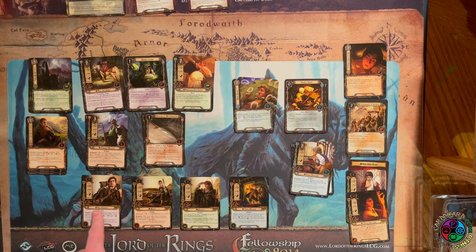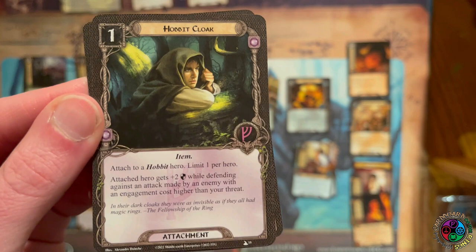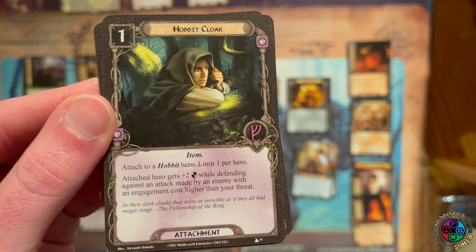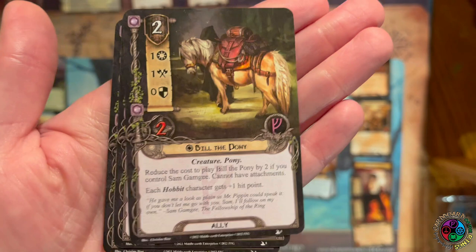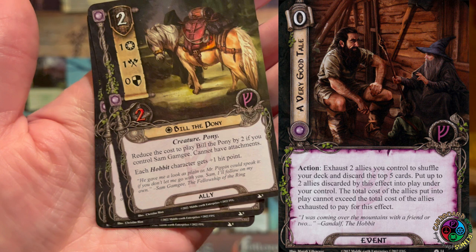You're only allowed to optionally engage one enemy, so normally it's hard to boost Sam multiple times — it usually requires a card effect. He gets plus one defense, but you want to get a Hobbit Cloak on him. The rulebook gets this wrong — it's limit one per hero. With the Hobbit Cloak he gets plus two defense while defending against an enemy with a higher engagement cost, so he'd be defending for four that round. He has three hit points, but Bill the Pony gives all hobbit characters plus one hit point, and if you control Sam, Bill the Pony is free.